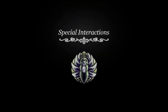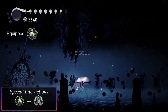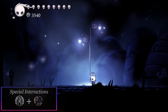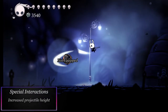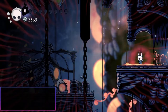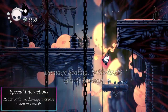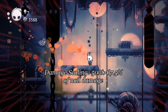Grubberfly's Elegy Special Interactions. Combining Grubsong and Grubberfly's Elegy will give an additional 10 soul each time you are hit, for a total of 25 soul. Combining Grubberfly's Elegy and Mark of Pride increases the height of each projectile by 35%. Combining Grubberfly's Elegy and Fury of the Fallen causes the charm to activate when the player has one Mask of Health remaining — and the projectiles will also become red and deal 67.5% nail damage instead of 50%.